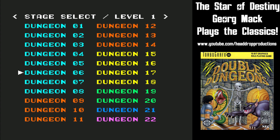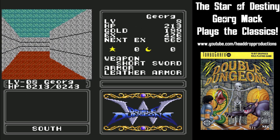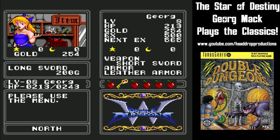You start by choosing any one of the 21 different scenarios available. They all follow the same format: go into the dungeon, walk around, fight enemies, level up, upgrade your weapons, find a key, fight the boss.